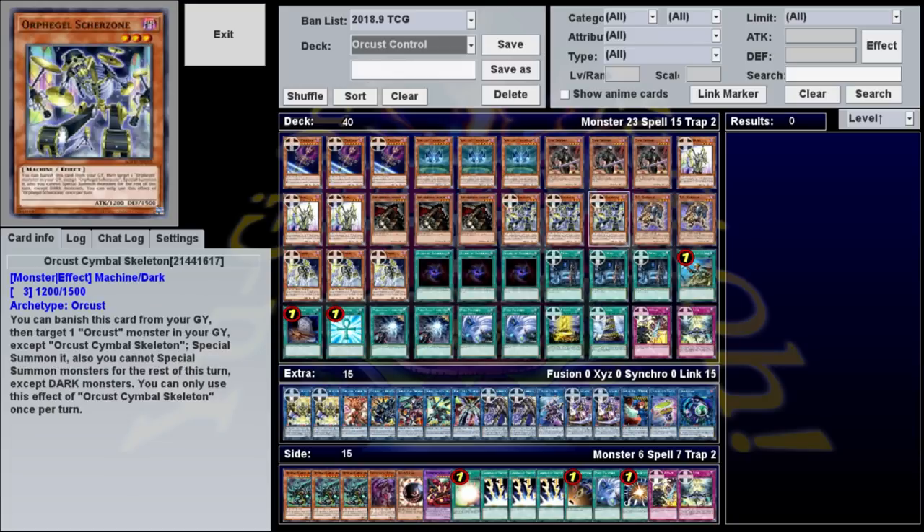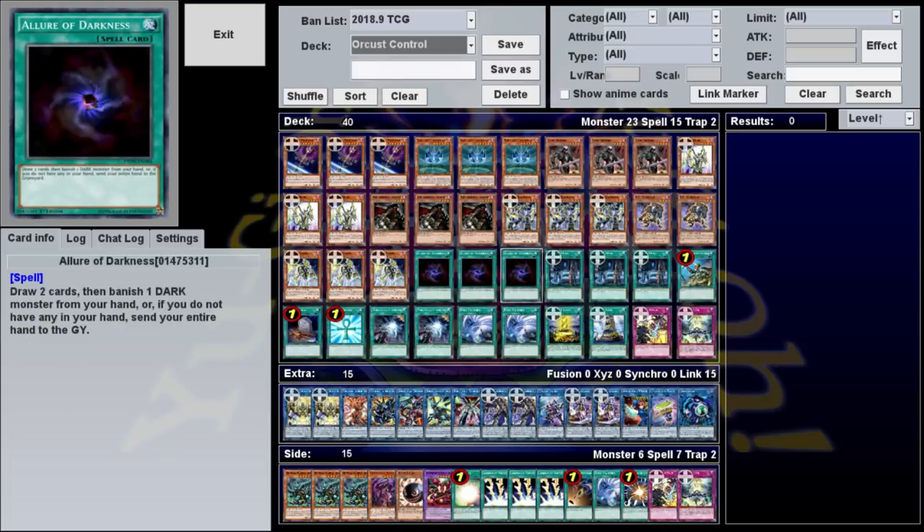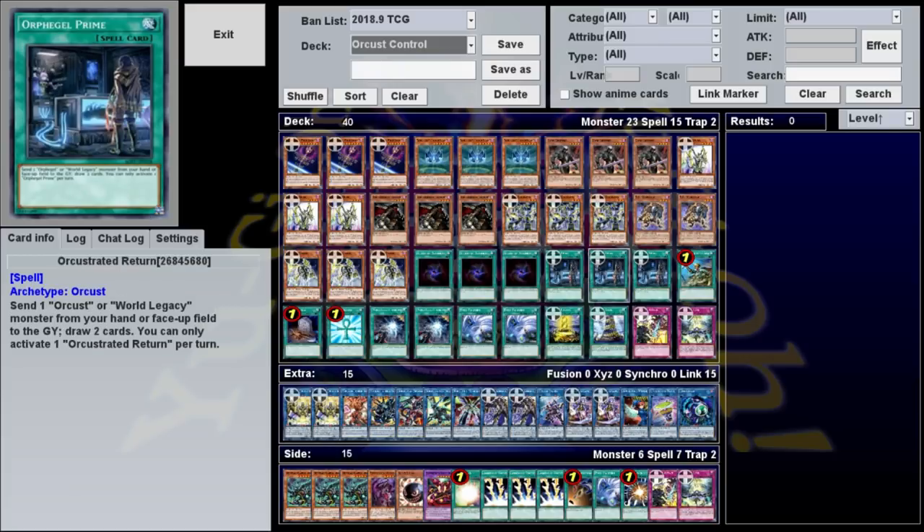As for our spells, we're playing two different kinds of draw power. Allure of Darkness lets you draw 2 and banish 1 dark monster, which works really well since most of our monsters are once per turn, meaning you can get rid of duplicates, and all your banished machines become additional resources for your links. Our other card, Orchestrated Return, lets you send one Orcrest or World Legacy monster from your hand or field to the graveyard to draw two cards. This is a really good play starter if you have Harp in your hand, since you can discard it and draw two more cards — but even if you don't, it's just a nice extender in general.